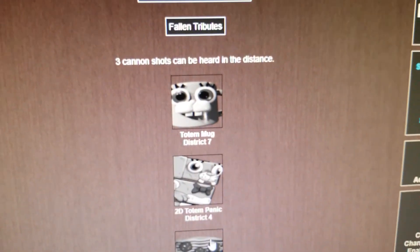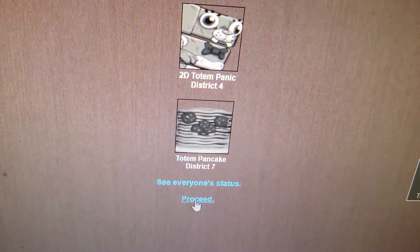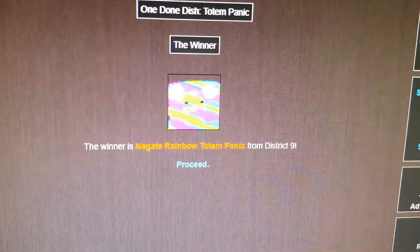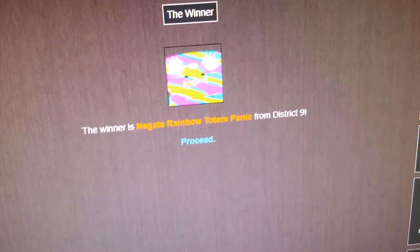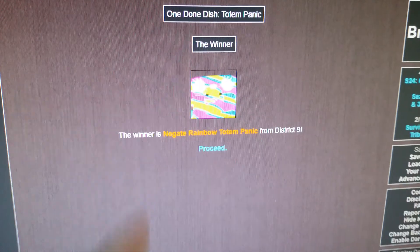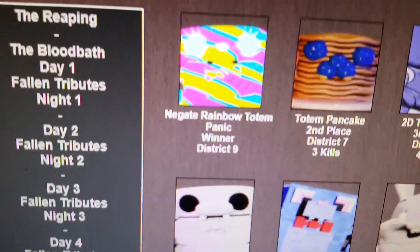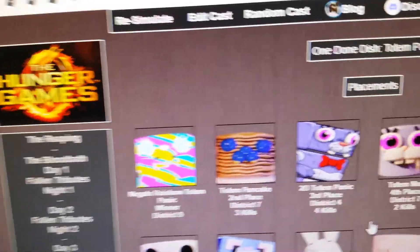That can only mean one thing - our winner! Negate Rainbow Totem Panic from District 9 wins! Of course Negate Rainbow Totem Panic wouldn't be deleted by Negate Rainbow Dee Dee - they're both Negate Rainbow animatronics, she's biased! Negate Rainbow Totem Panic wins with no kills - he was a pacifist the entire time. I respect that.